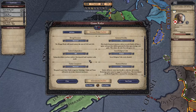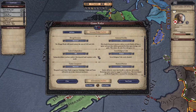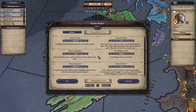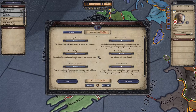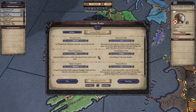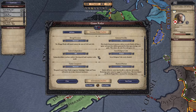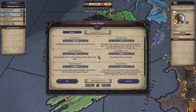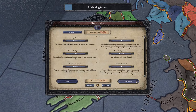Regarding enclaves — little territories within another ruler's land — if that setting is turned on it makes it easier to keep your territory solid. We're just going to leave most of these settings on as generic defaults and get going.